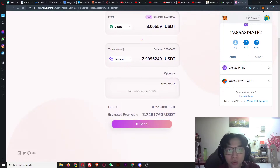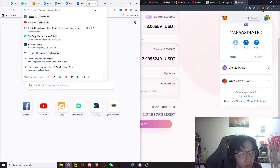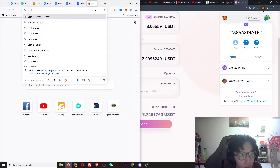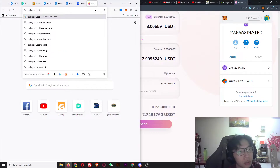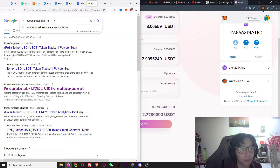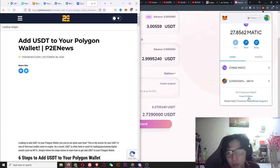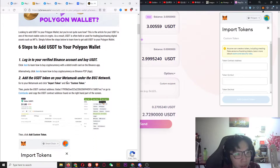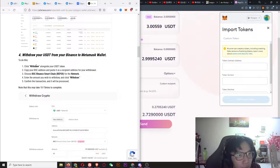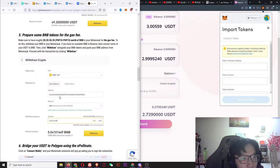Let me search for the USDT Polygon token address. Search 'USDT token address' and 'add USDT to a Polygon wallet' — it's this one. Click Import Tokens, then look for the token contract address.